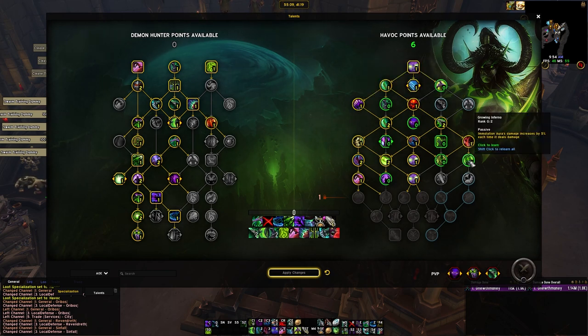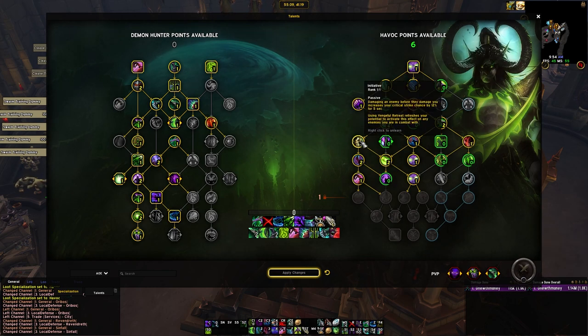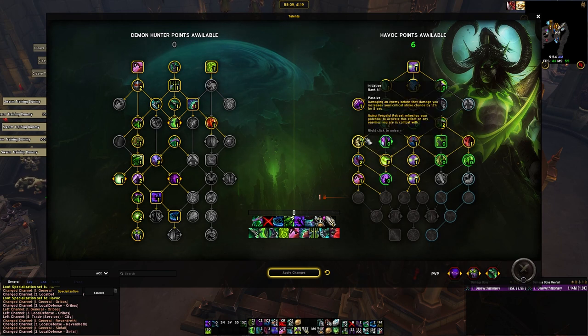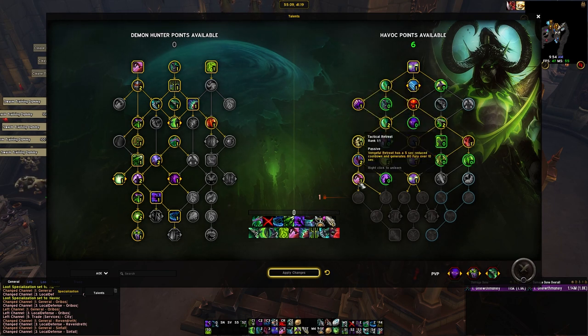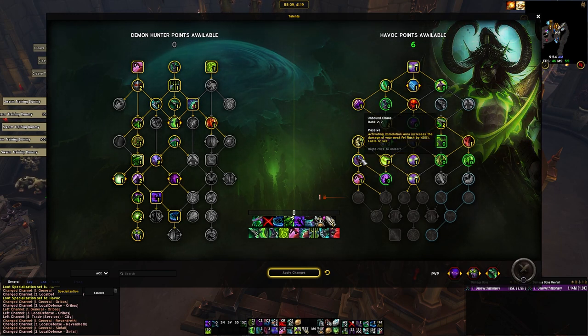We're not taking any of the other Immolation Aura talents, so those two on the right lose a lot of value. Coming down, we're taking Initiative, Unbound Chaos, and Tactical Retreat. These are really powerful. Initiative gives you tons of crit chance over the course of a dungeon, or when combined with Vengeful Retreat over the course of a raid encounter. Tactical Retreat gives us fury whenever you use Vengeful Retreat, as well as a reduced cooldown — 5 seconds off, making it 20 seconds. Unbound Chaos is just very powerful: using our proc to do a big Fel Rush every 20 seconds or so is really strong.